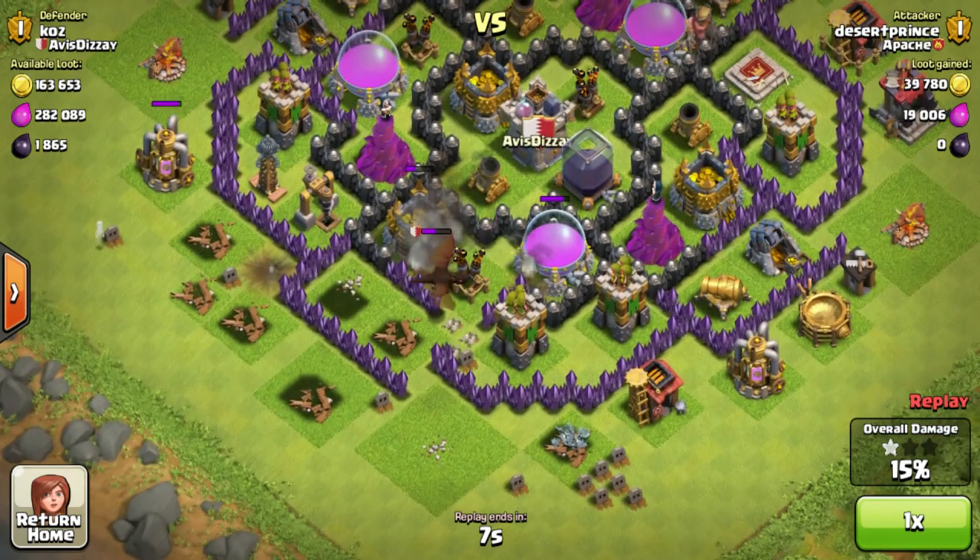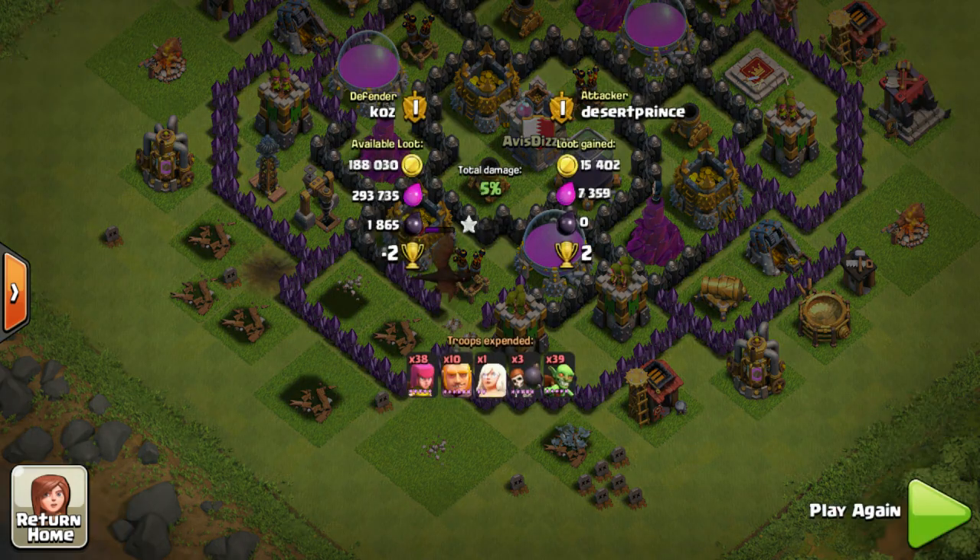I don't exactly know what this guy was thinking when he went to attack my base. Guys, always when attacking a base, remember to lure out the clan castle — that is the most important part, because that could be the end of the raid for you.